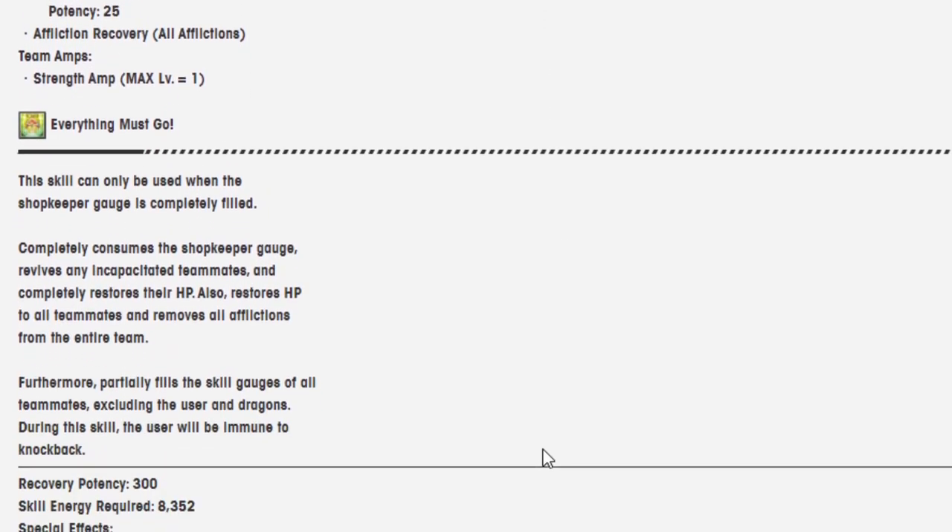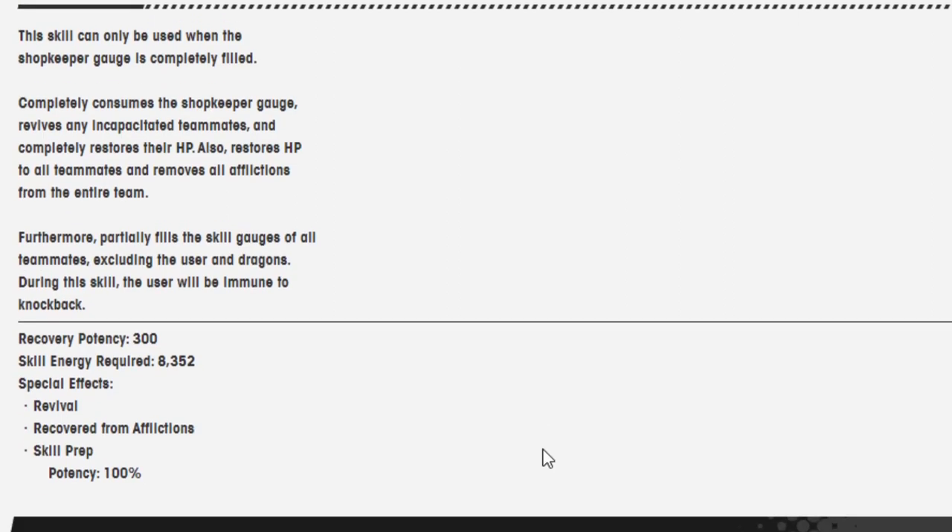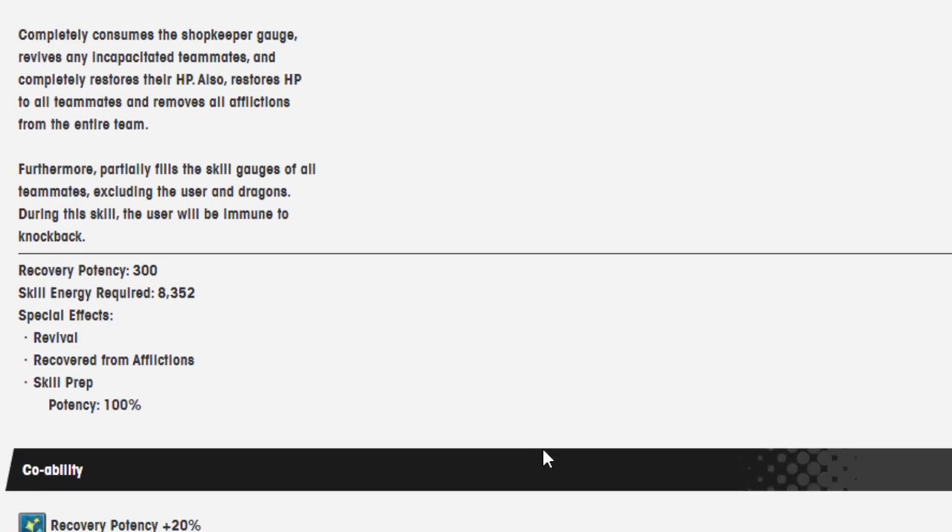Skill 2: Everything Must Go. This skill can only be used when the shopkeeper gauge is completely filled. Completely consumes the shopkeeper gauge, revives any incapacitated teammates, and completely restores their HP. Also restores HP to all teammates and removes all afflictions from the entire team. Furthermore, partially fills the skill gauges of all teammates, excluding the user and dragons. During this skill, the user will be immune to knockback. Special effects: revival, recovered from afflictions. Skill prep potency: 100%. Co-Ability: Recovery potency plus 20%. Chain Co-Ability: Team strength amp equals HP Regan V.